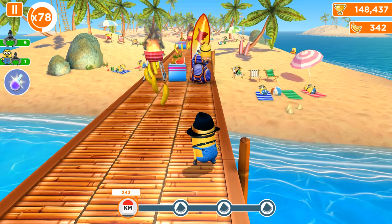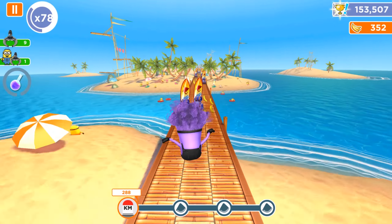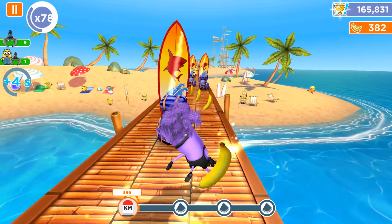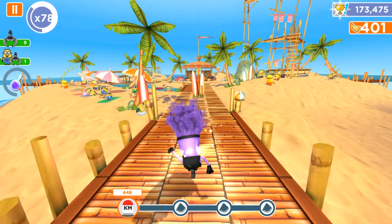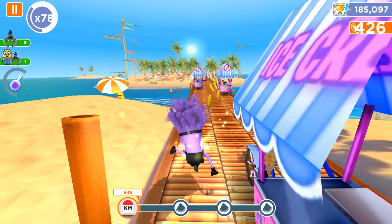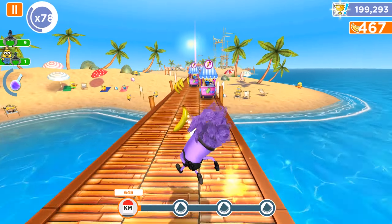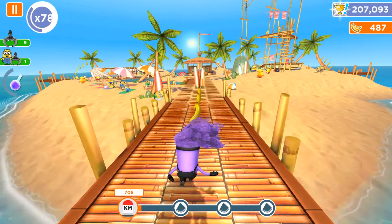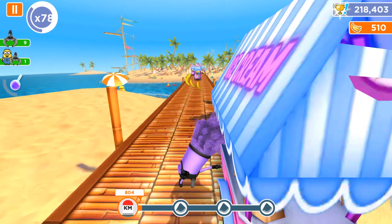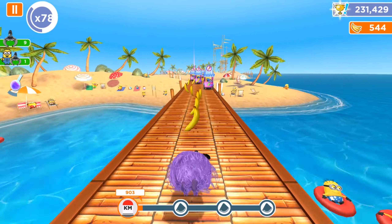Now let's activate the evil minion ability because we need some distance to run. I'll demonstrate how to gain additional seconds: there are some jars and serum on the track, and when you collect them you get sometimes three, sometimes four extra seconds. That is how we get more time and more duration for bonuses and power-ups. But as I mentioned, this doesn't work with props and mini-games — all unicorns, ghost rockets, banana wacoms, and freeze rays are excluded.